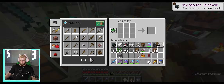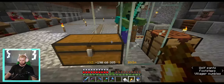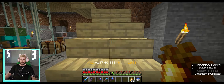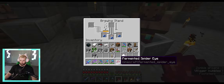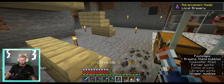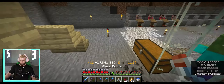Then we can come over here and chuck — by trial and error — the blaze powder in there, which should give us some awkward potions. I really don't have any spider eyes so I've got to go grab those and then we will continue the potion. We have our fermented spider eye — we should be able to put that right there. That's okay, so we'll take these awkward potions and chuck them in here, and go ahead and make those.